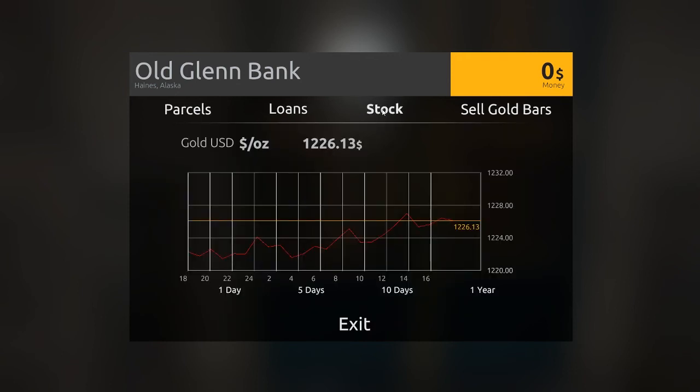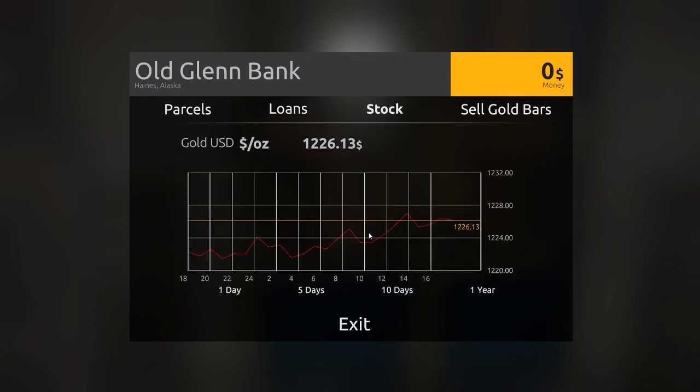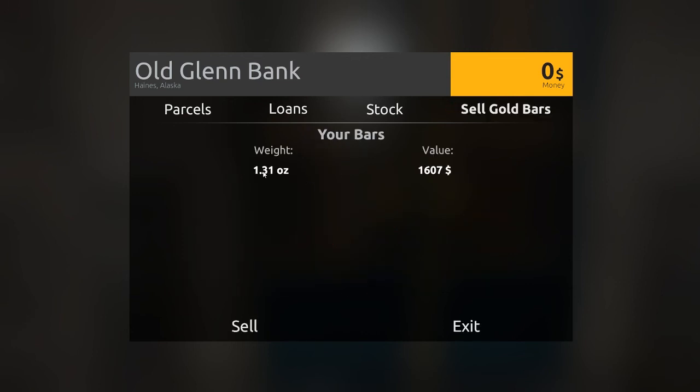You can also check the stock — it will tell you the current price of gold. It looks like the gold price has been going up over time, but right now is in a very slight downward slope. Usually early on you need every penny you can get, but it doesn't fluctuate enough to warrant hoarding your gold and selling it all later. So right now if we sell this 1.31 ounce gold bar, we're going to get $1,607, and we definitely need to do that.